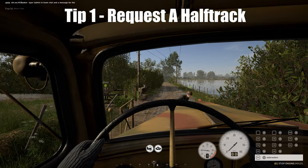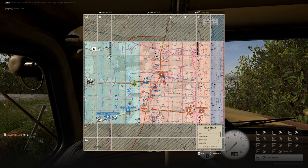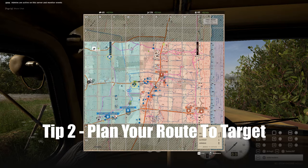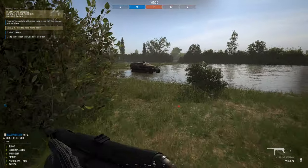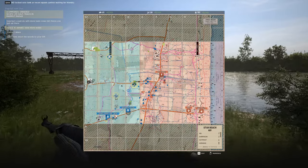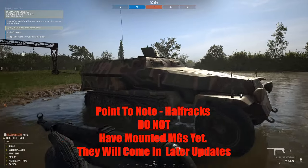Tip 1: Don't ask, don't get. Request a half track from your commander — 'Commander, can I get a half track alpha 3 please?' Tip 2: Plan your route. Avoid obvious dangers such as known enemy positions, possible ambush sites, and natural obstacles. Favour hedges and walls which will cover your approach.